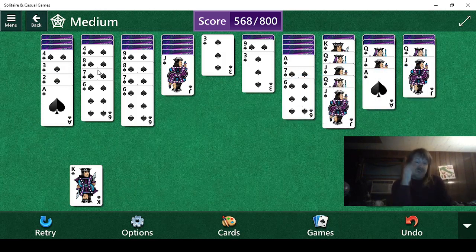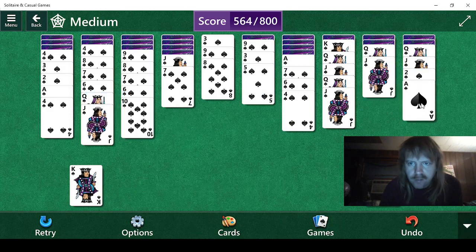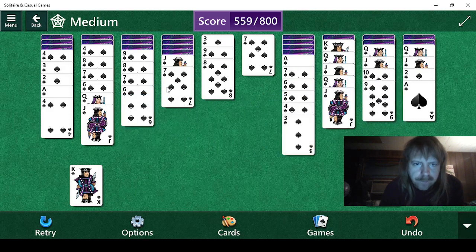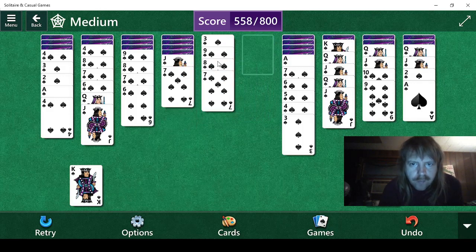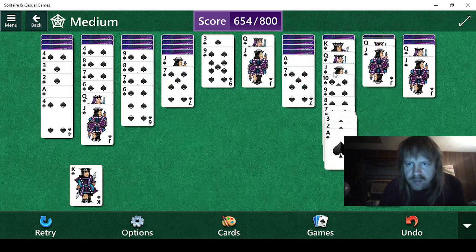We need fives. Looks like fives. Eight. Looks like we can do this and this. We need to move this, but we need a king for that. Eight, seven, six, five, four, three, two, ace. Just need a black king, and all we have to do is this. There we go.